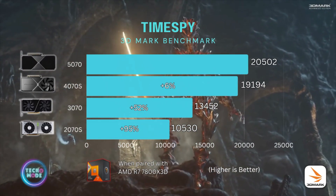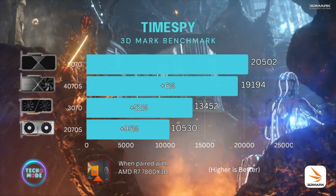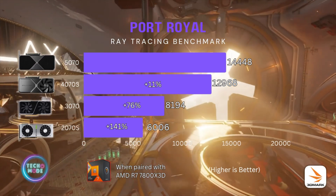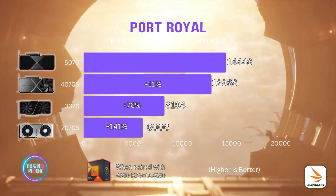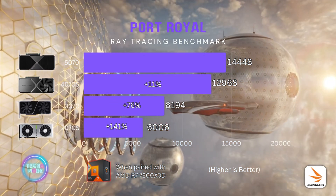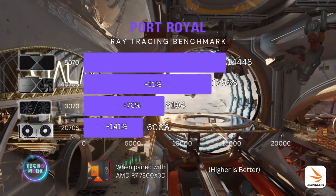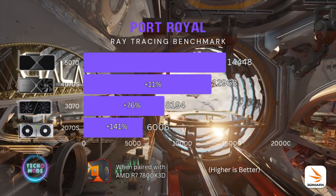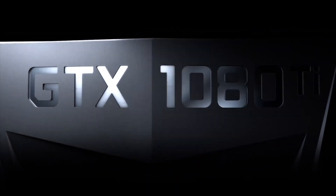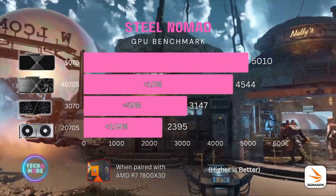In the Time Spy benchmark, the 4070 Super closed the gap by about 6%, while the 5070 was about 52% better than the 3070 and 95% better than the 2070 Super. The Port Royal benchmark is specifically a ray tracing test — the 5070 was about 11% better than the 4070 Super, 76% better than the 3070, and 141% better than the 2070 Super, which was the first generation to feature RTX instead of GTX.